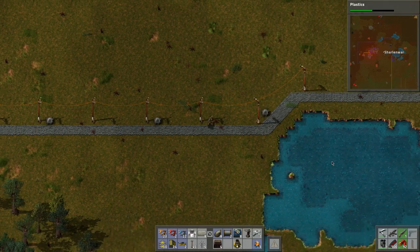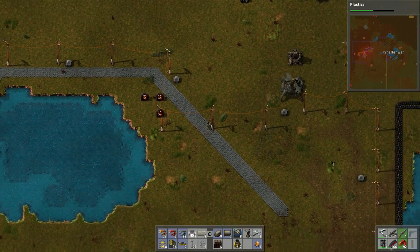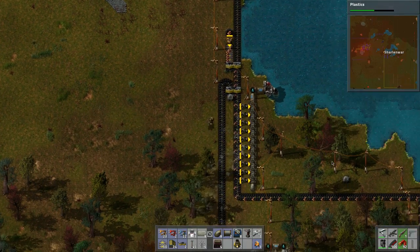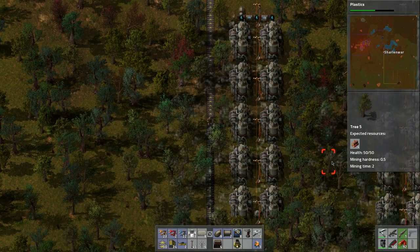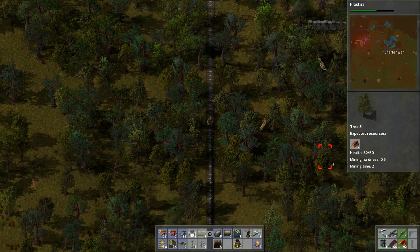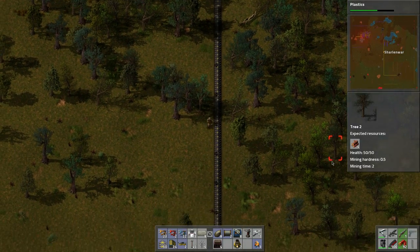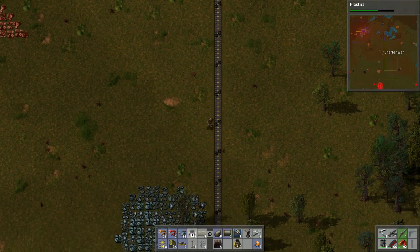Oh hey! Turrets are being engaged. People are going to have to do some attacking next episode — definitely be on the lookout for that. Look at this — let's pick all this up. I think we need to balance, and the perfect place would be in the corner down here.